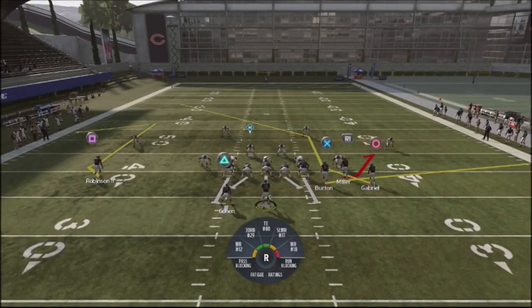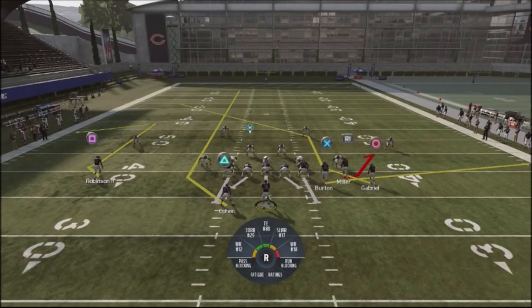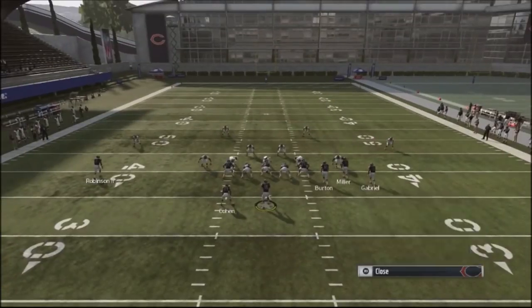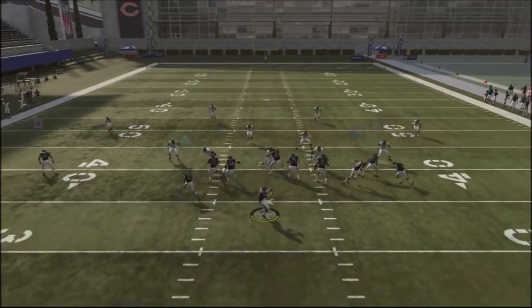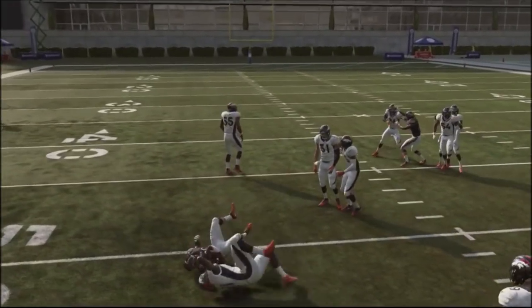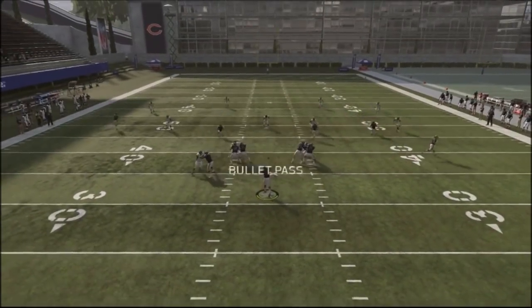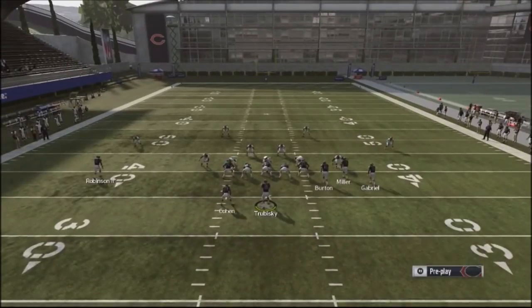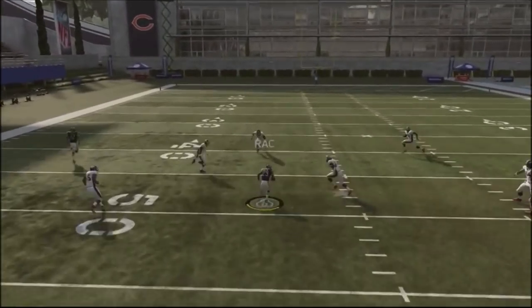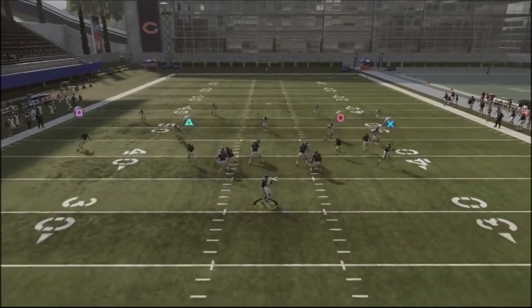Another key factor in beating Cover 4 is understanding how the defensive linemen and linebackers drop. There are a couple of routes you can run with the running back that will manipulate zone coverages. First and foremost, if your opponent is not playing hard flats, those linebackers are going to drop off. A little streak route right there picked up a good 10 yards. The drawback is that his user could be in the area to take that route away, but this is something you can consider throwing into your passing concepts against Cover 4 Show 2 Drop.